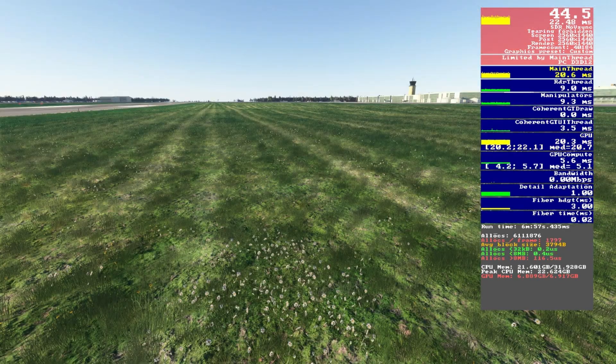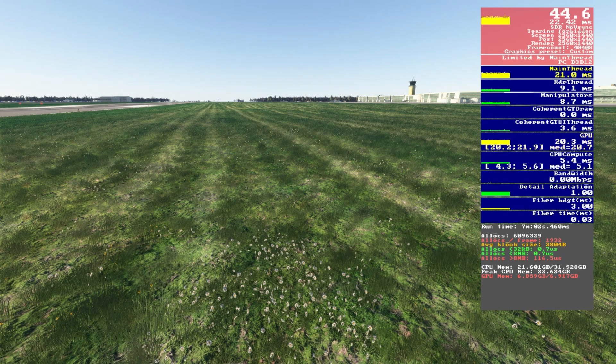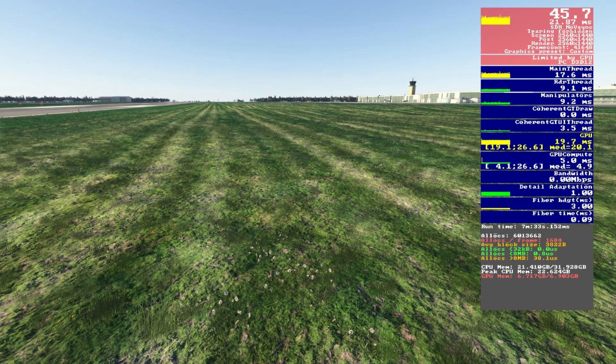For grass, the high-end preset sets it to high and we're getting around 45fps at Bristol Airport. Dropping to low affects visuals heavily but gains no frames, and medium is the same story — visuals improve coming from low but no extra frames compared to high. So high it will be.